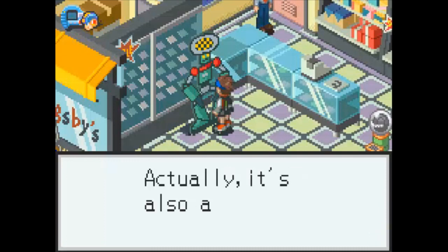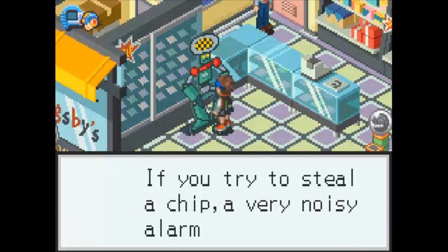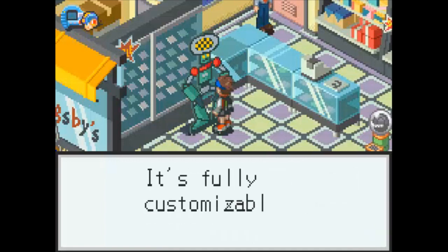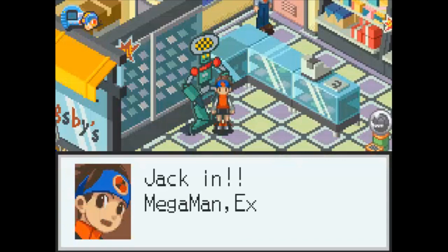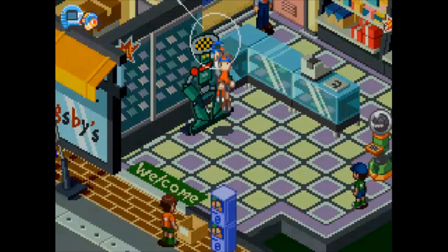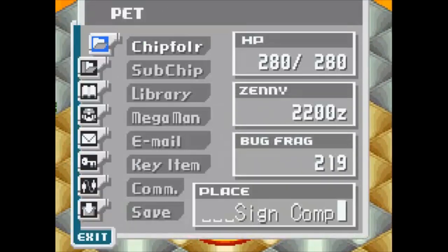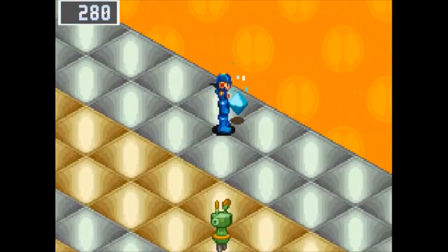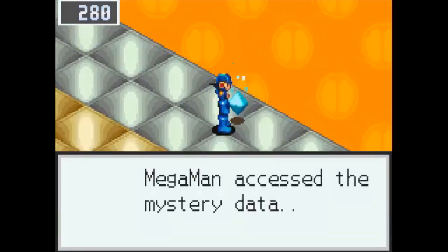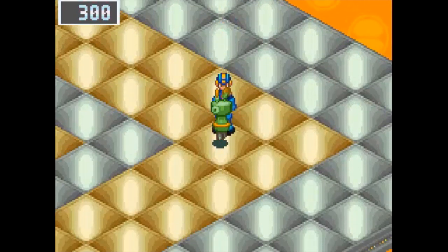What's in here? The store's finest battlechips are on display. A huge Number Man display — it's also an anti-theft device. If you try to steal a chip, a very noisy alarm goes off. It's fully customizable and you can jack into it. We're doing it — jack in, Mega Man! Execute! We are in the Sign Con. Mega Man accessed the Mystery Data and got a power-up: HP Memory. I now have 300 max HP.